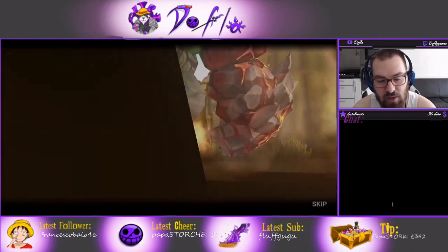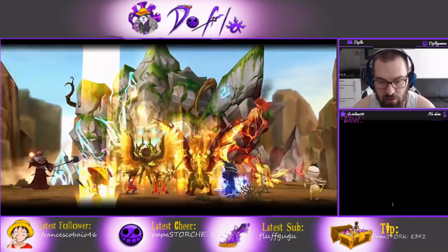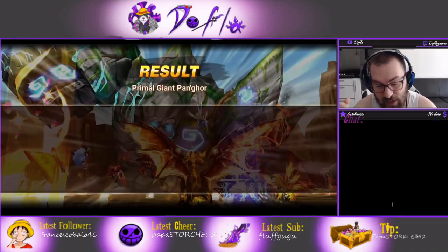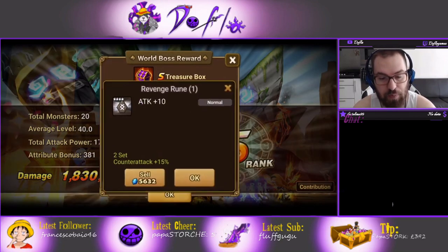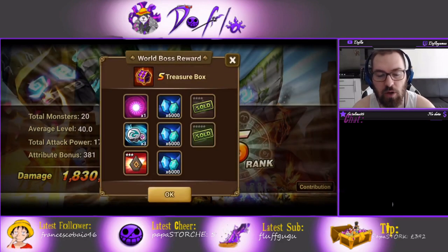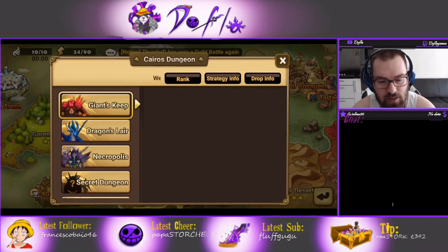The twins are really good for TOA, really good for Giants, Dragon, Necro, and HoH. They're really good for Rift Beast too. The build might change slightly for different parts of PvE content you want to clear, but overall you can run them pretty much the way I'm going to show you.